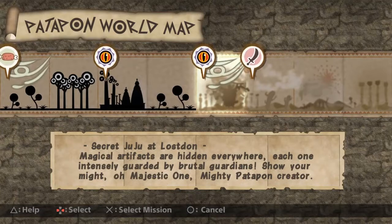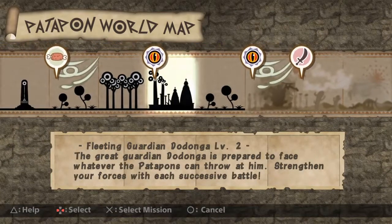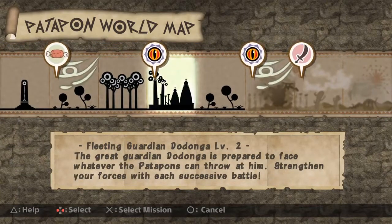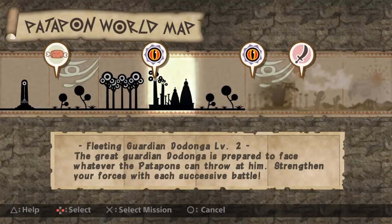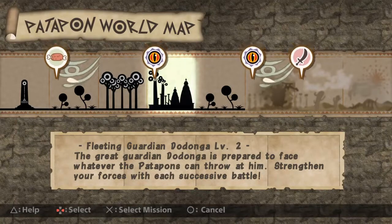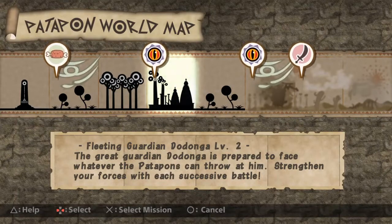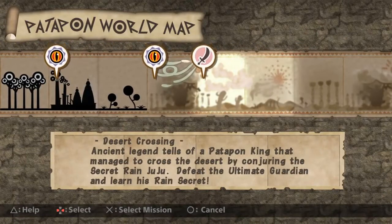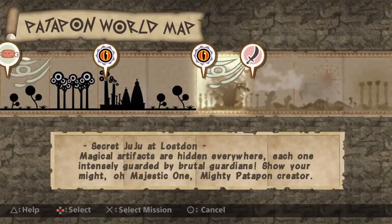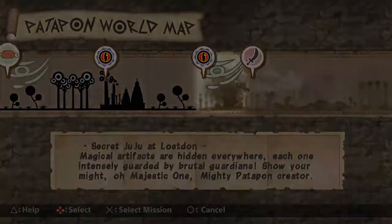I want to start with this mission. I might fight the Dodonga - the T-Rex thing - one more time, but I don't want to lose everybody we've built so far. So I'm going to probably do this mission, then that one, and see where we stand. This might even be a dangerous mission, but here we go, we'll go ahead and try it.